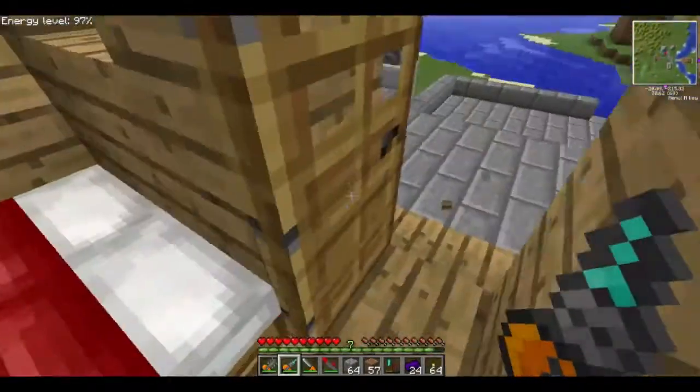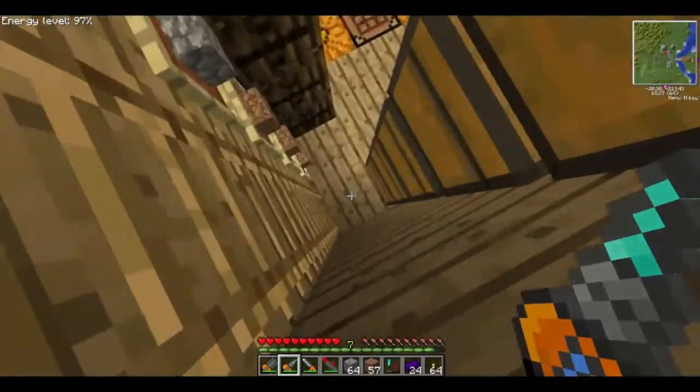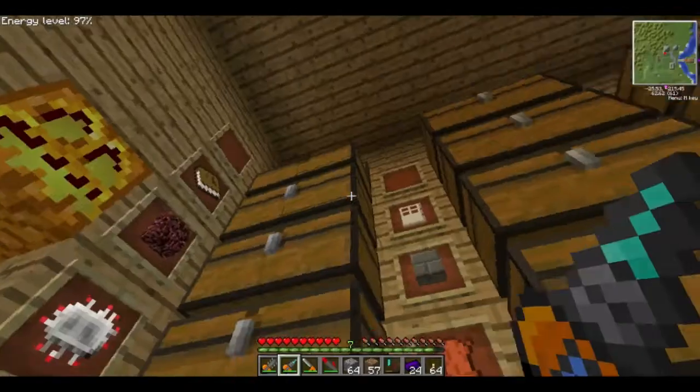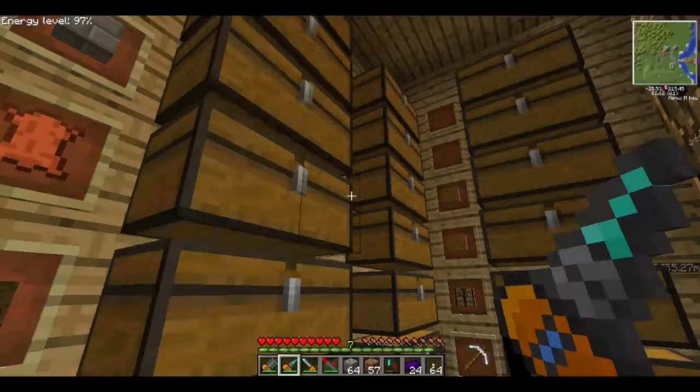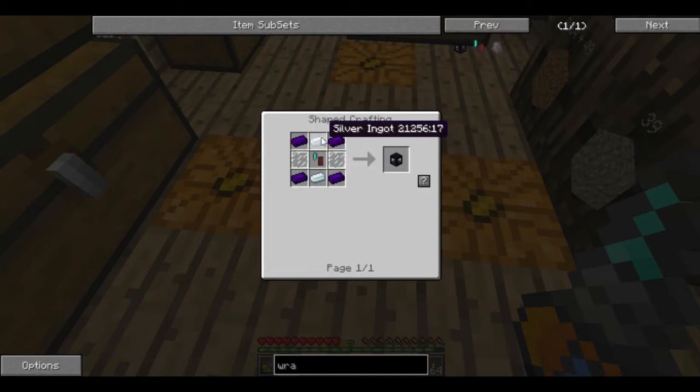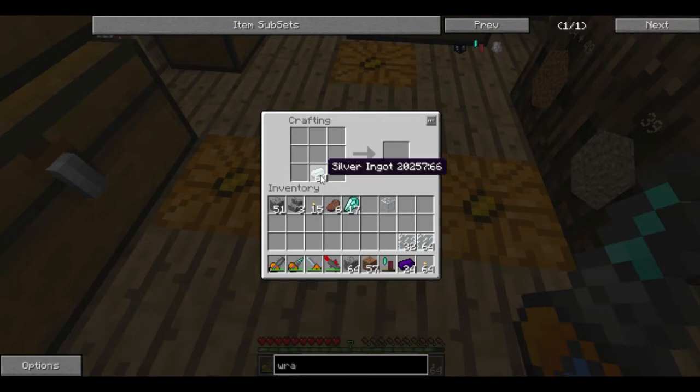So I'll pop in here, go down the ladder, and I should have a ton of glass — and there's a bunch of it. So we can get a bunch of glass panes. We'll split the silver up, split the dark iron up, split the glass panes, and put the wrath igniter in there.